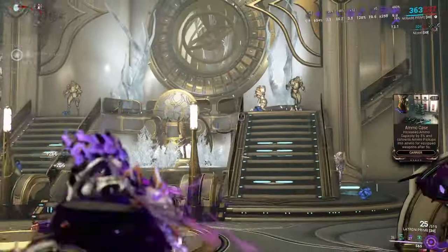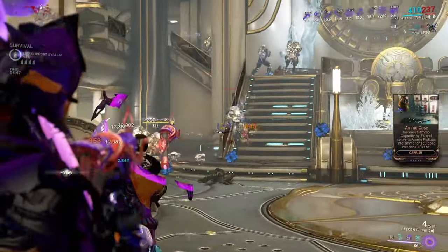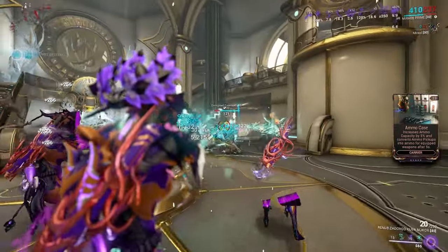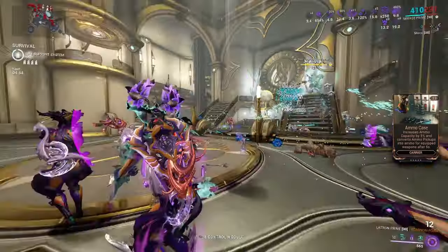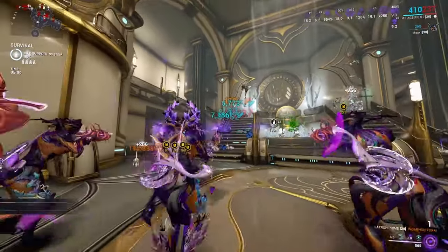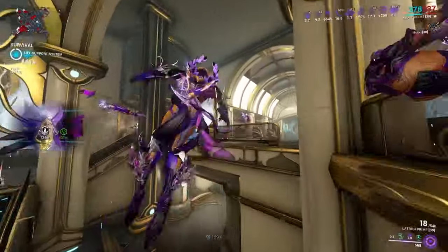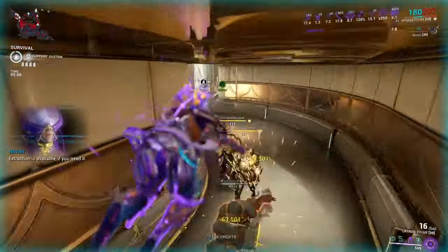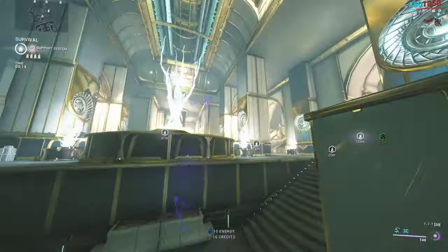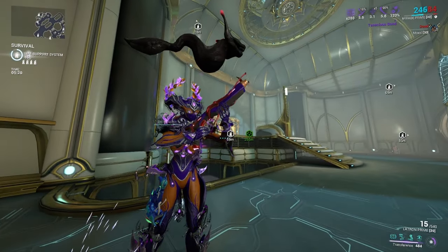I do have a resource drop increase here thanks to daily logins. The weapon is still not having any issues. I don't even think my secondary is having problems. Mirage is quite easily one of the best frames for gunslinging — obviously there are better options and you could use literally anybody, but I think she does it best for purely showing off how a weapon performs at peak. I'm going to head to extraction and give my final thoughts on the Latron Prime Incarnon.